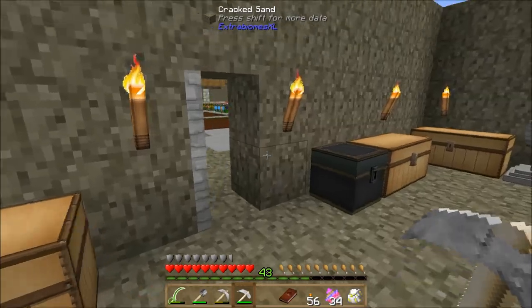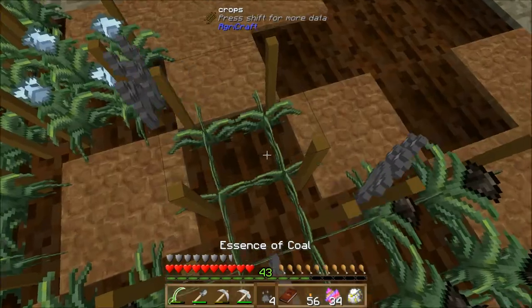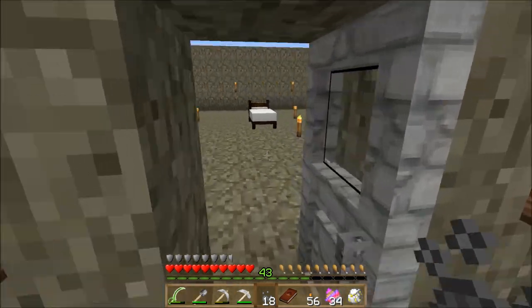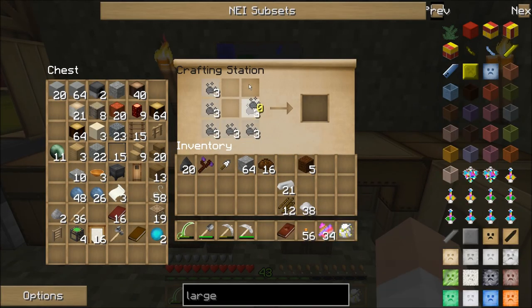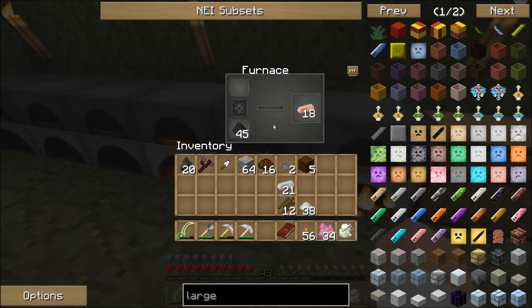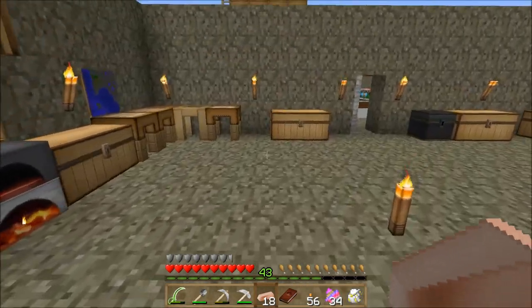I'll go ahead and get 16 of it — I can get clay pretty easily if I need more. I need some more coal, so I'll come out here and harvest these guys real quick to give me a little bit more coal. Looks like the copper is done — and lots of iron.